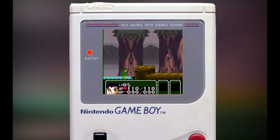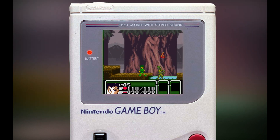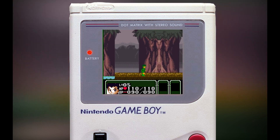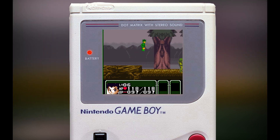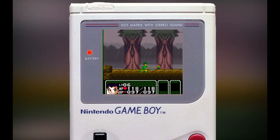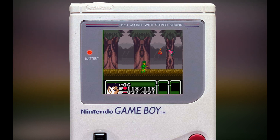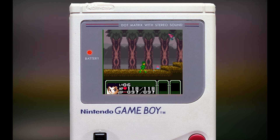The first Game Boy Hunter x Hunter game we're going to look at is Kindan no Hiho, or Forbidden Treasure. This is a Game Boy Color Konami game, and it's essentially a Castlevania clone. But that's not really a complaint — it's a pretty fun if simplistic action RPG, and to be frank, Konami created Castlevania, so you can't really say they're ripping it off.